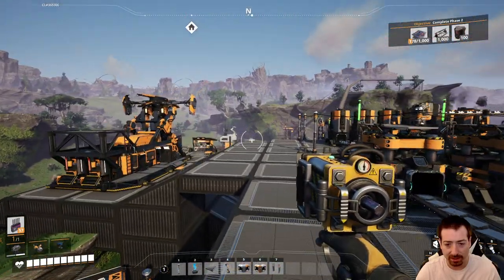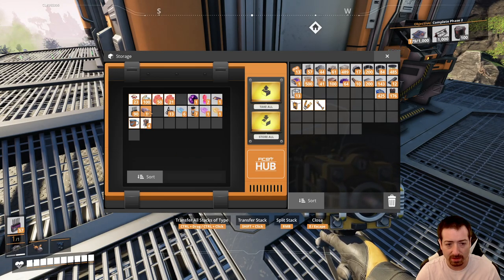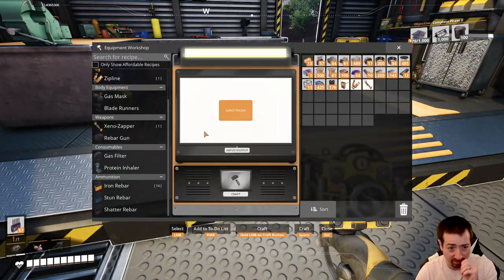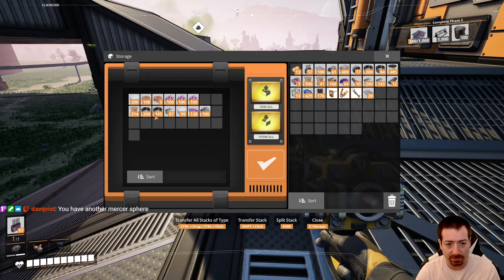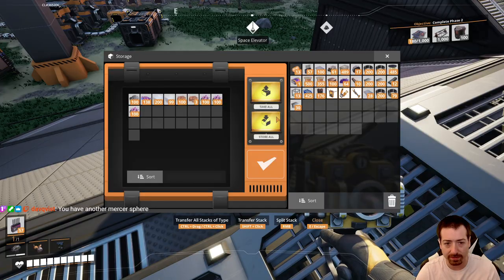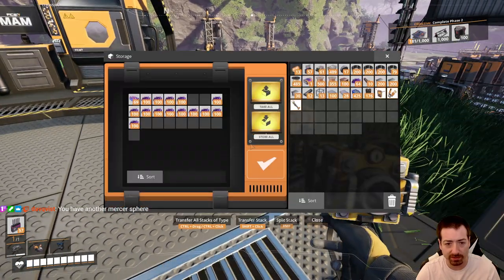I want to make all the gas filters I can real quick, but that needs coal, and I don't have coal automated yet. I have another mercer sphere — did I leave it over here? I already have one more. So I don't have coal, so I can't do more gas masks. Can I research anything else? The purple slug needed modular frames — I can do that in a minute.